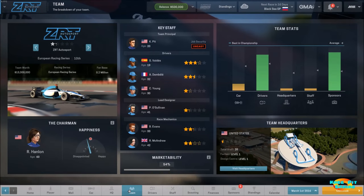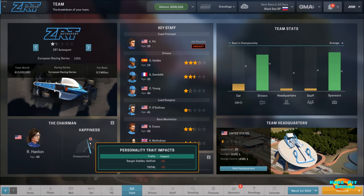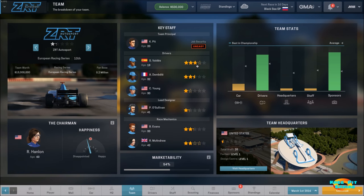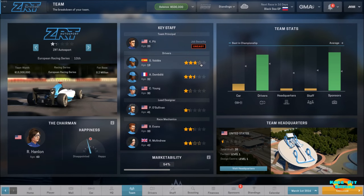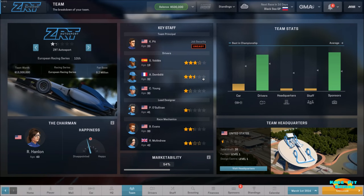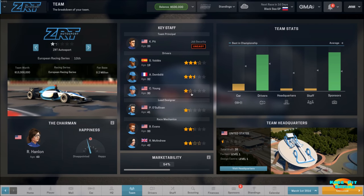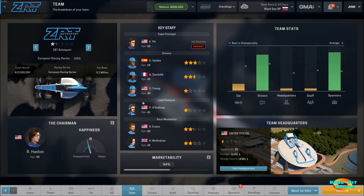Let's move on to our team itself. Here we can see who the chairman is, her age, and how happy she is with us right now. We start off sort of in the hole because one of our drivers has the trait of being selfish, which does not help. We have one driver who's nearly three out of five stars. The star that is not filled in but highlighted gives us an idea of how good they can become. Our second driver is basically as good as she's going to get, while our number one driver has some room for improvement. Our lead designer is just a little bit over one out of five stars, which is going to be very important for us to improve on.